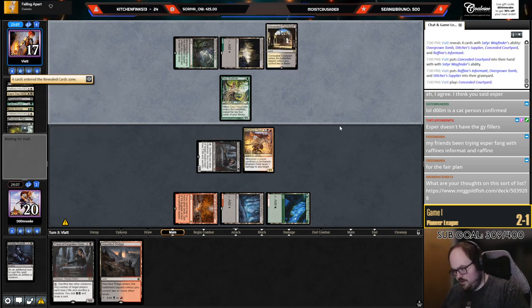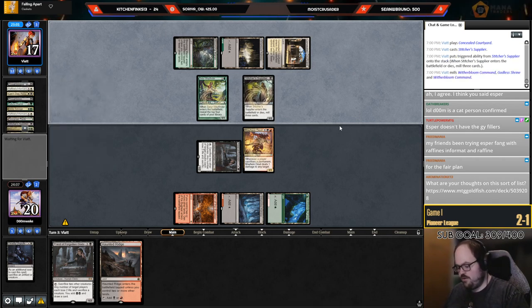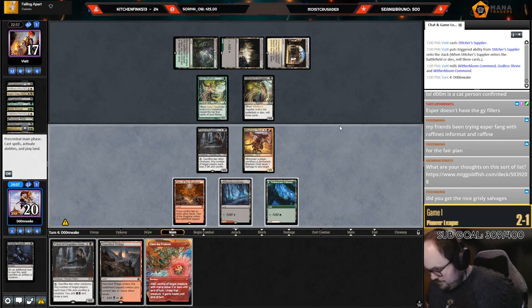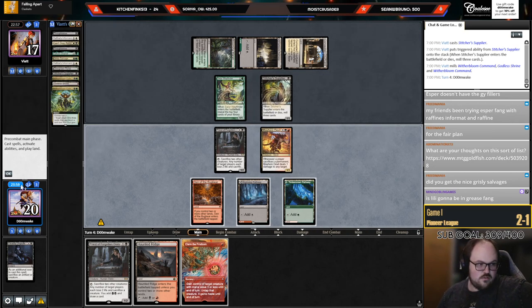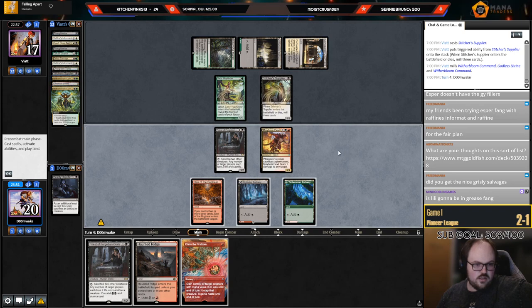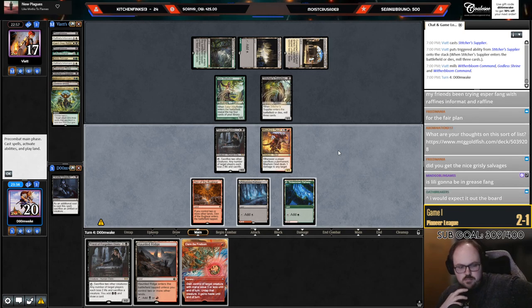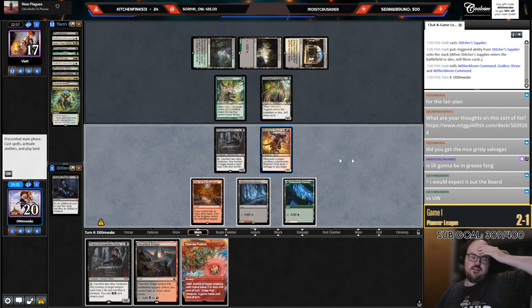A friend's been trying Esper Fang with Raffine's Informant — Raffine is really good, I just don't know if it's good enough or close to as good as Chariot in the fair game plan. Do they have a Parhelion in the graveyard? How close are they to dead if I Claim the Supplier, play Priest, sack Supplier, sack Priest?